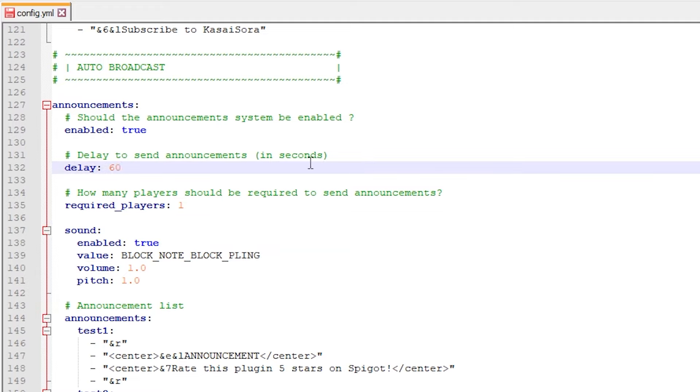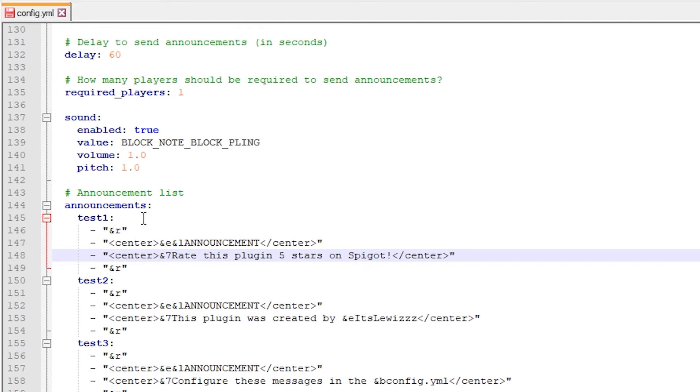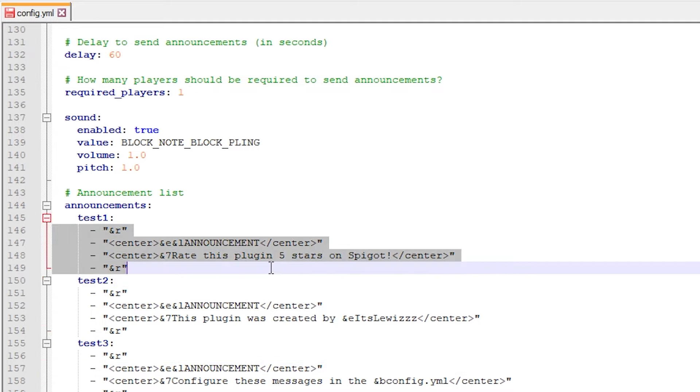After that, auto broadcast — these are announcement messages sent every so often in chat. Do you want it enabled? Yes. The delay is 60, meaning every 60 seconds one announcement will be sent. You can set how many players need to be online before an announcement gets sent — currently it's one. There are also sound options: by default it plays 'value block note block bling' when an announcement appears in chat, which you can change. Down here we have the actual announcements — test 1, 2, and 3 — and you can change these messages to whatever you want.